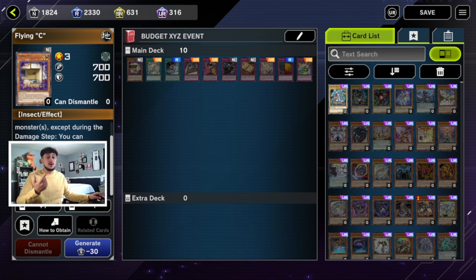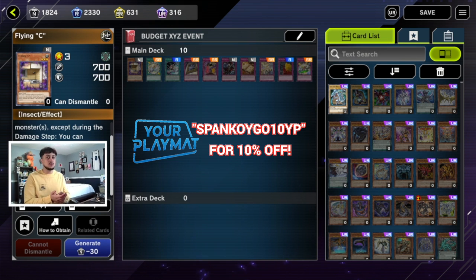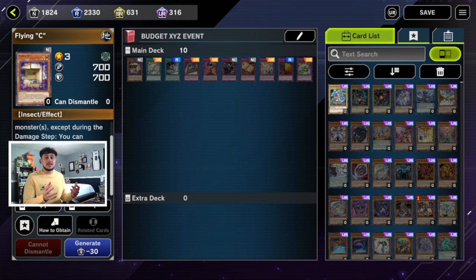Now you might be thinking, why are you giving your opponent a free monster? The end of the effect says the controller of this card cannot Xyz summon. When you drop a Flying C, the best way to out it was to link it away or put it in attack position and crash into you. In this Xyz event you can't link it away, so your opponent is really stuck — they have to pass their turn or go into the battle phase, and that assumes they have a monster they can crash into.